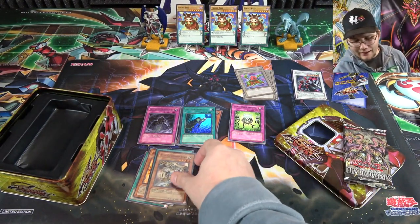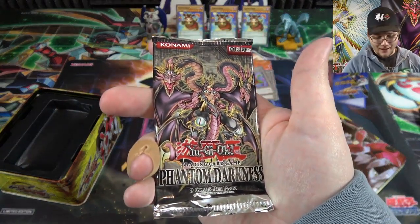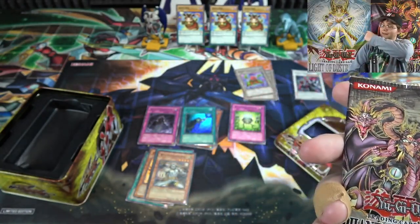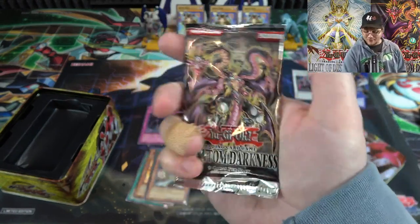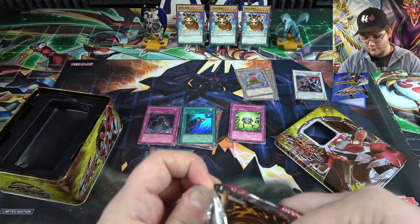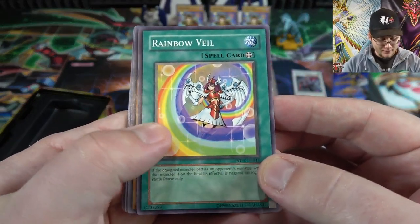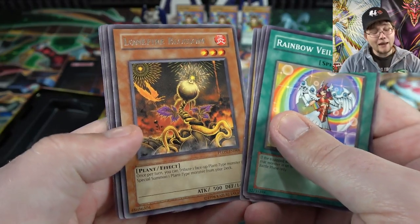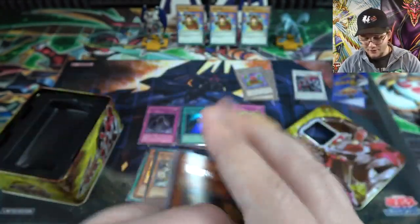I remember getting an ultimate rare of one of the Cloudians at the sneak preview back in the day. Last pack — Phantom Darkness. Funny enough, those are actually the poster sets behind me — Light of Destruction and Phantom Darkness. Two of my favorite sets from the GX era, and two sets that really changed the game. Rainbow Veil, Cyber Ouroboros — I always thought he was cool, just the design. And Lone Fire Blossom — which was a pretty good rare back then. Not a holo, unfortunately, but it was a good rare to get.